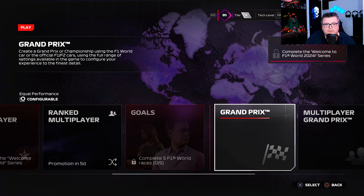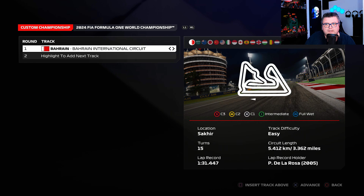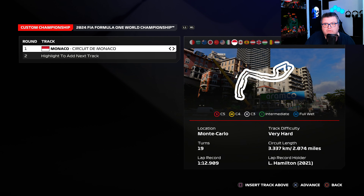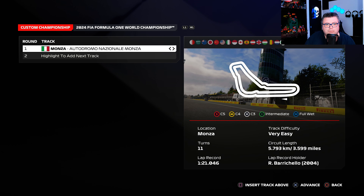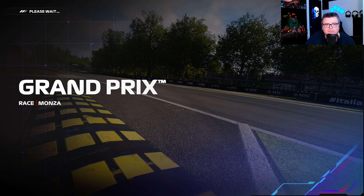Let's pick a car and do a race during the day. I want to do an Italian one — Monza, that's a cool track. I'm going to play with the best driver in the world, of course. Grand Prix race, Monza.